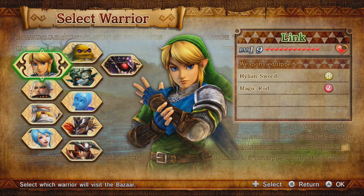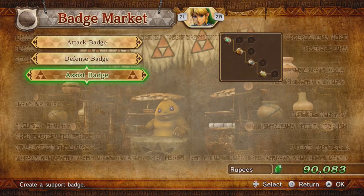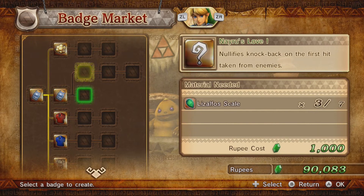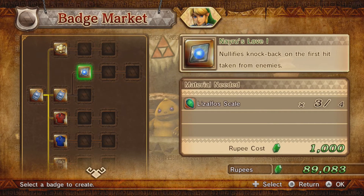Let's go take a look at this. Oh, I can actually do something for Link now — Nehru's Love, because it required three Lizalfo Scales.